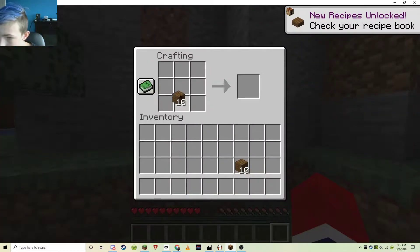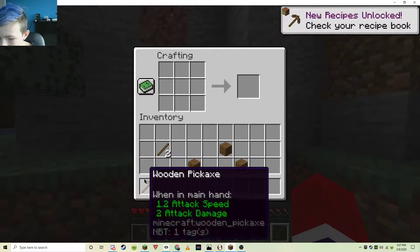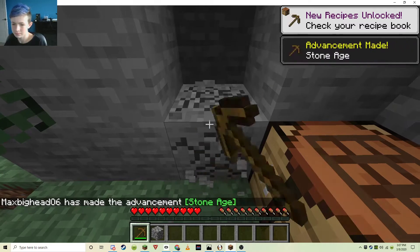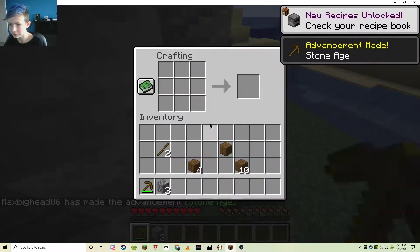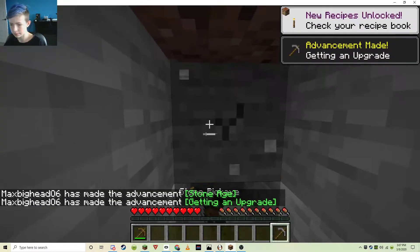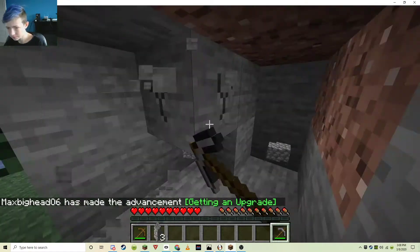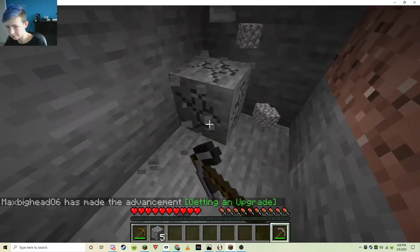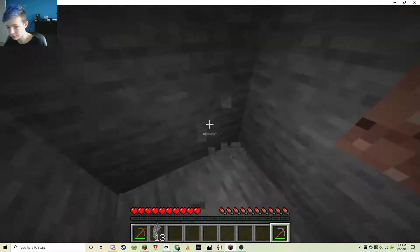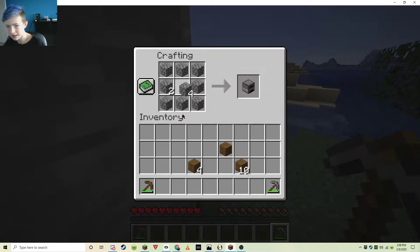Here we go, there we go. Let's get our first pick. Let's get some cobble. There we go. Let's get a stone pick. This is where my starter base will be, in this cave.